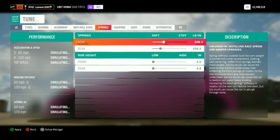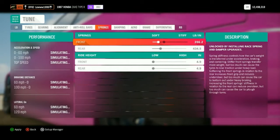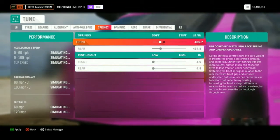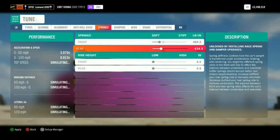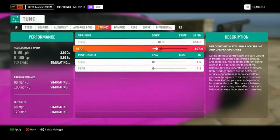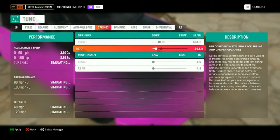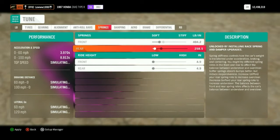The springs we're gonna have them soft, so we're gonna have 404.2 for the front — I don't think we can get exactly 404.0, so 404.2. And then the bottom I'm gonna have 258.5 — hopefully we can. So that was 258.5.